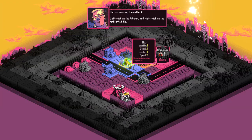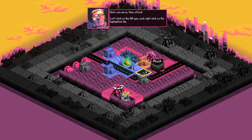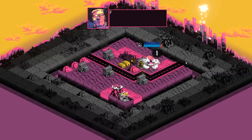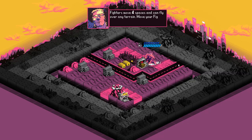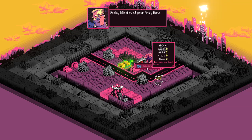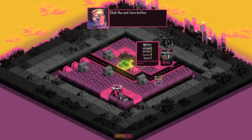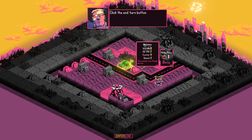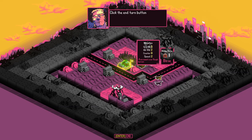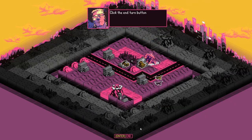Different units have different movement — right here you can see he has a speed of two, meaning he can move two units. Your fighters can move four spaces and fly over any terrain. We can also deploy a missile launcher over on this side. I love these missile racks — you ever seen a video of these missile racks going off in real life? They're just like foom foom foom foom. That's why when I play MechWarrior I always run LRM boats.